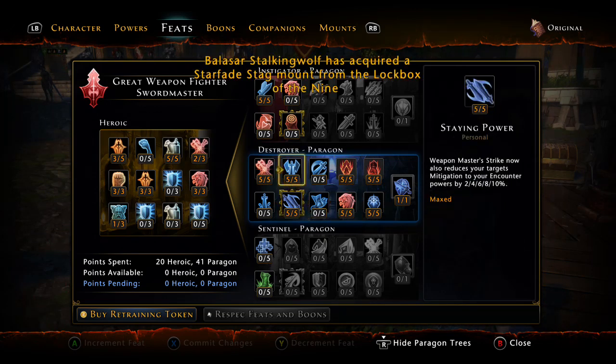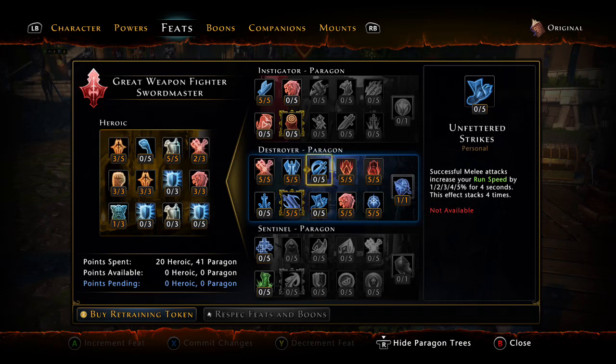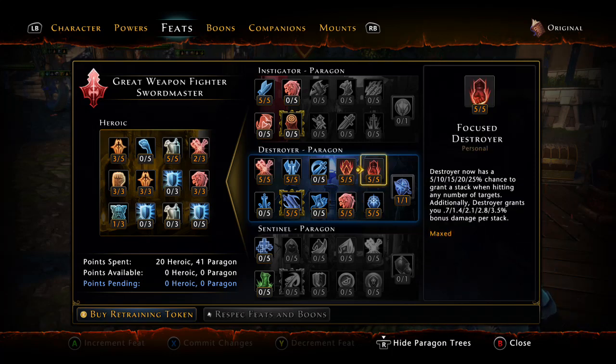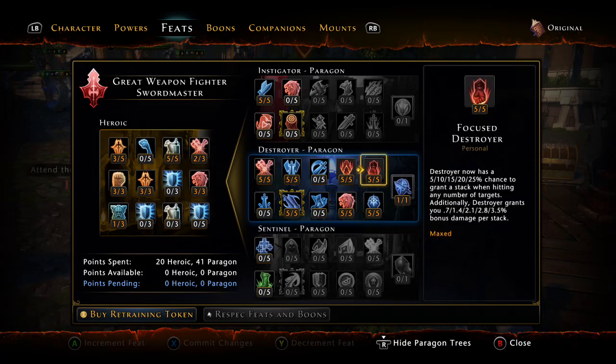So we've got disciple of war, stain power — you skip the next one — then your fourth row is the destroyer paragon executioner style: indomitable battle strike and sure strike. You can use that all the time. It reduces the cooldown of war cry, roar, takedown, and battle fury by 50 percent. The damage of roar and takedown is increased by 25 percent, and the duration of battle fury is increased by 25 percent. That means your action points are going to be gaining faster — it's very useful when running battle fury, especially since battle fury was taking around 17 seconds and drops down to about 11 or 12 after this. That's a huge advantage.